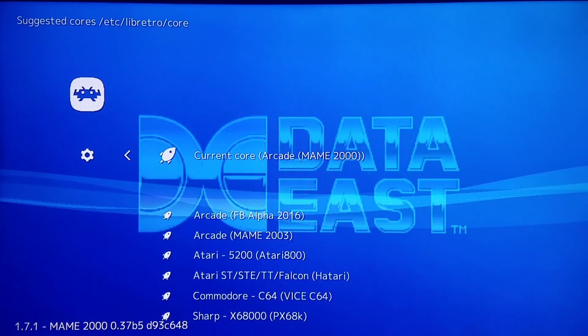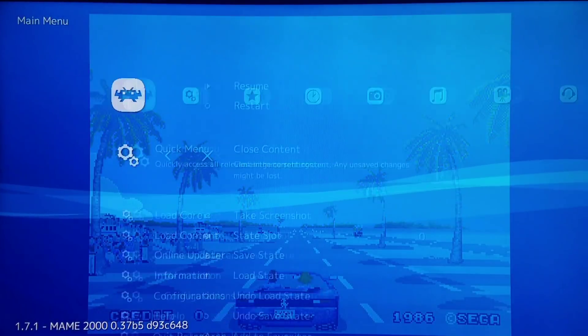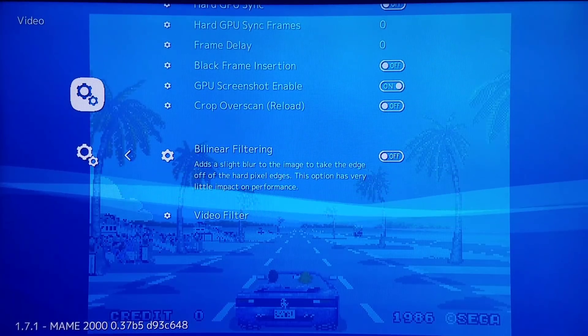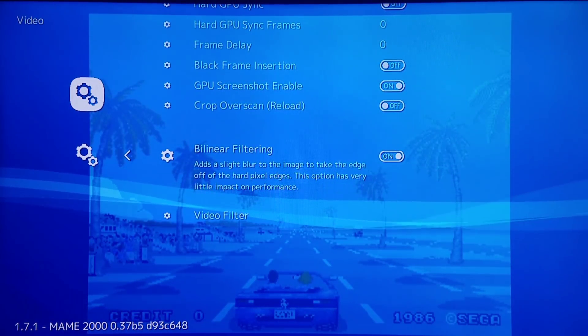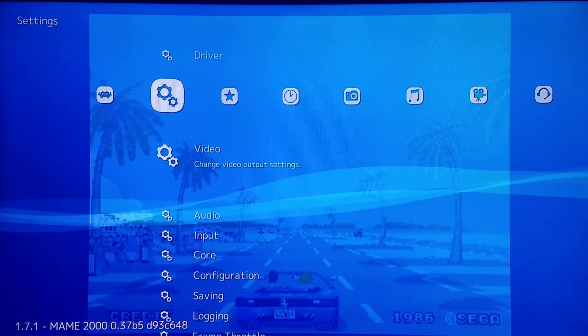MAME 2000 is loading. The first thing I'm going to do is go into my video settings and enable Bilinear Filter to give it more of a smoothed out look. If you ever want to run shaders, you'll want to have Bilinear Filter set to Off. It does work fine with CRT Filter to a degree, but I prefer to have it on for a lot of content. So I have it on right now.